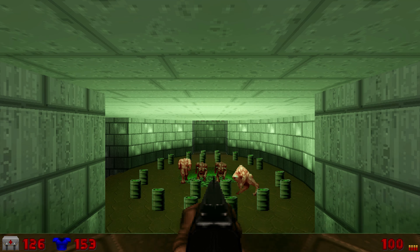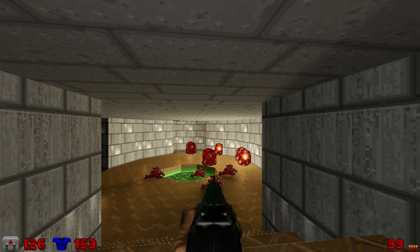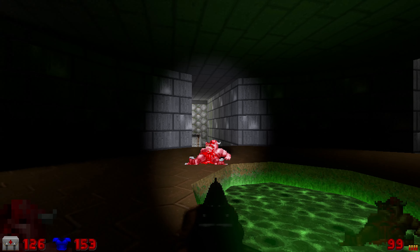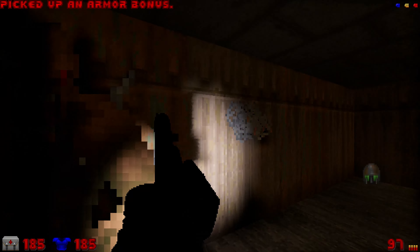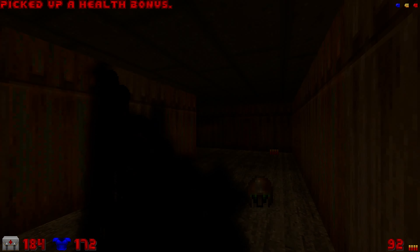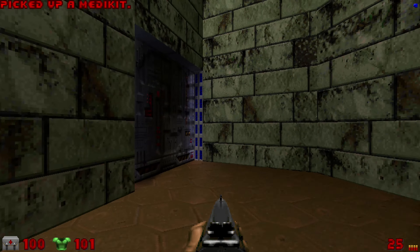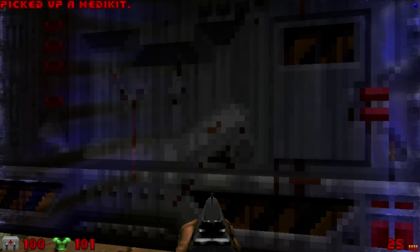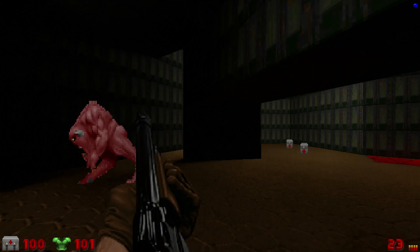The overall effect is relatively minimal. You see it most around toxic barrels, shiny doors, and pools of lava. Due to the nature of this mod, you kinda need the flashlight at times, which is actually a pretty fun addition. I found myself firing weapons down dark hallways just to see them light up. You yourself cast a shadow as well — I first noticed this when I went through a teleporter, and the green glow behind me highlighted the tech.